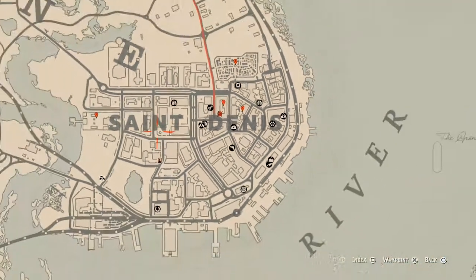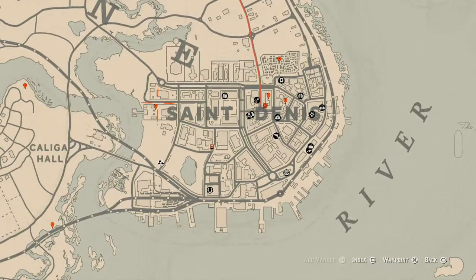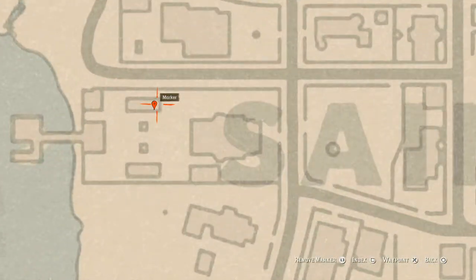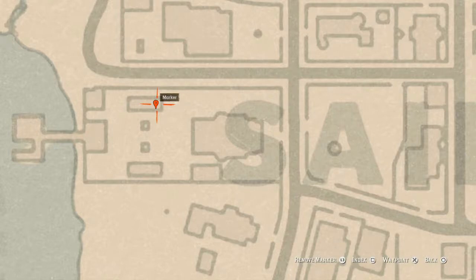Let's go to our next marker, which is right here on the other side of the scene. This marker is a family heirloom — a New Guinea rosewood hairbrush — on a white wicker love seat or something like that. Go get that.